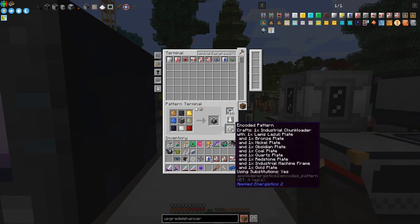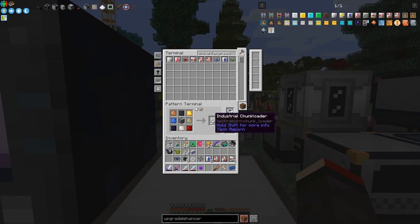What I'm going to do now is show you this recipe here. This is for an industrial chunk loader — I've got the substitute items in here. In this particular case it makes no difference whatsoever, but what's important is I'm going to change this to a processing recipe and update it.